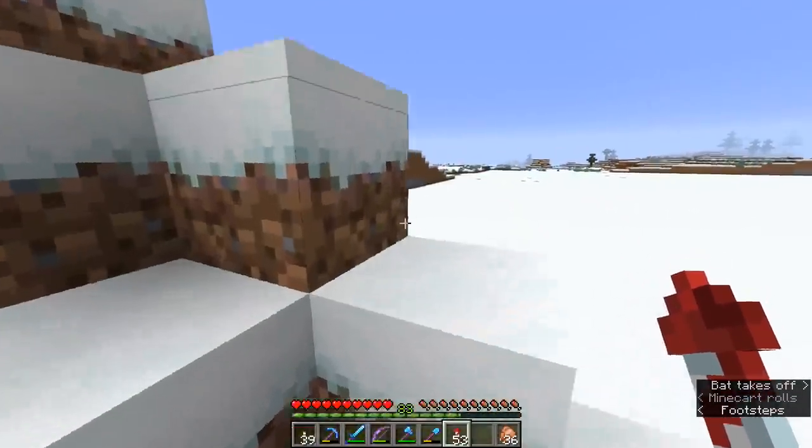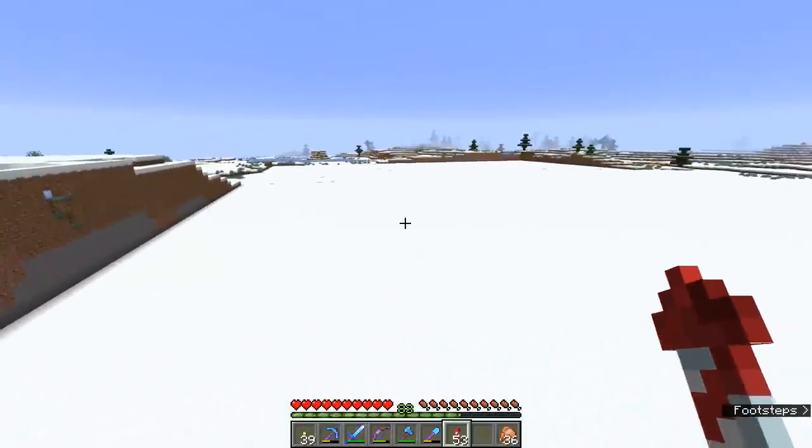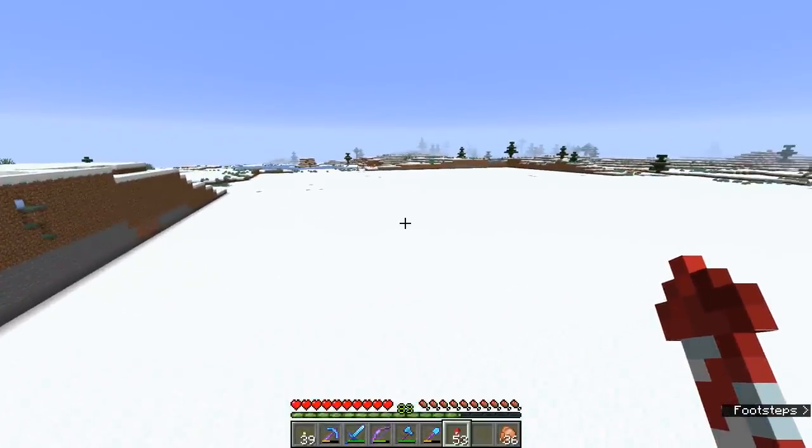Depending on how creative you are feeling, you can build basically whatever you want, as long as you can shrink it down into the size of a 128 by 128 block square. We are not going to freehand this because I'm really not good at estimating scale. So the best thing to do is come out of Minecraft and put this into a graphics program like Photoshop or GIMP, which is free if you don't have Photoshop. We're going to shrink it down to 128 by 128 block size and make sure all the detail is there.